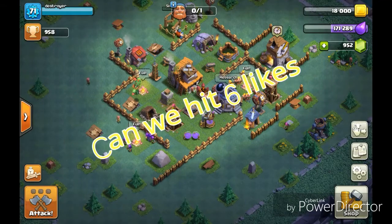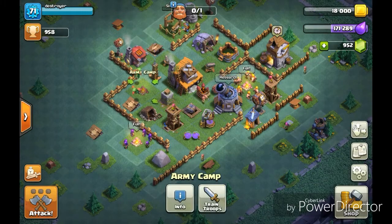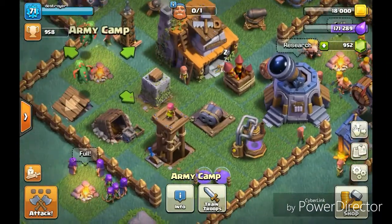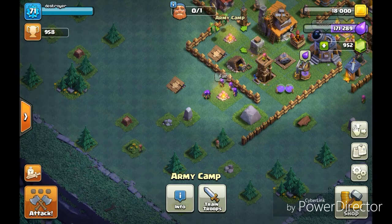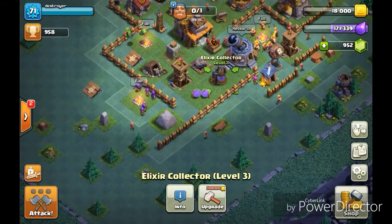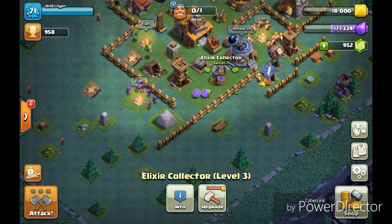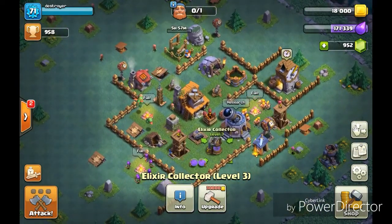Right away, I'm back on Clash of Clans and in this video I'm going to be showcasing the baby dragon. I've got two baby dragons in one army camp and I'm going to do the baby dragon raid. For the first raid I'm going to use barbs, archers and baby dragons and hopefully that will actually take out a base. I haven't done daily loot so I'm hopefully going to do that and without further ado let's get straight into it.